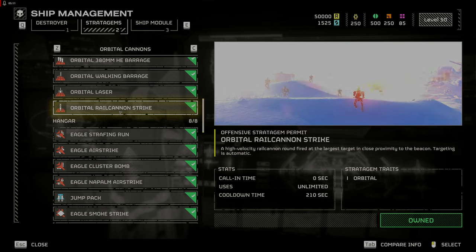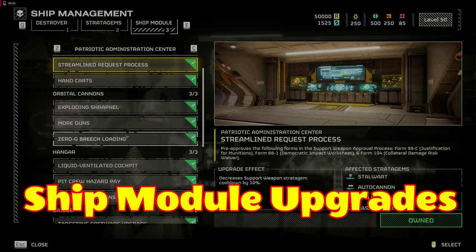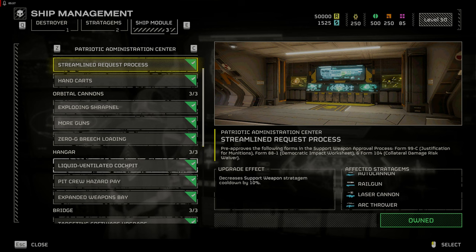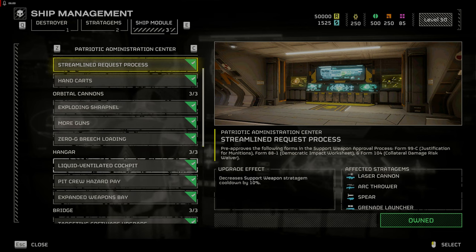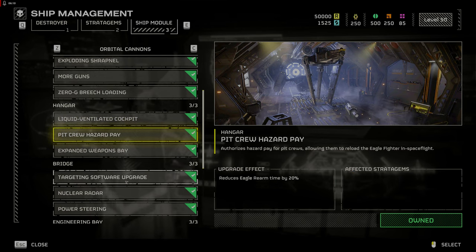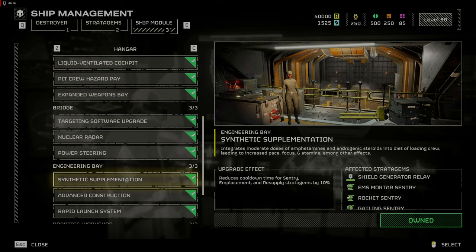Ship module upgrades. The first upgrade you want is Donation Access License, which gives support weapons the maximum number of magazines. The second should be Streamlined Request Process, which decreases support weapon cooldown by 10% — helpful if you're on a reinforcement loop and it's too dangerous to collect your support weapon. Remember to share with teammates if they don't have a support weapon ready. Under hangar upgrades, Liquid Ventilated Cockpit reduces eagle stratagem cooldown by 50%, and Pit Crew Hazard Pay reduces eagle rearm time by 20%. With both upgrades you can use eagle airstrikes and cluster bombs much more frequently, which is helpful for thinning the hordes.